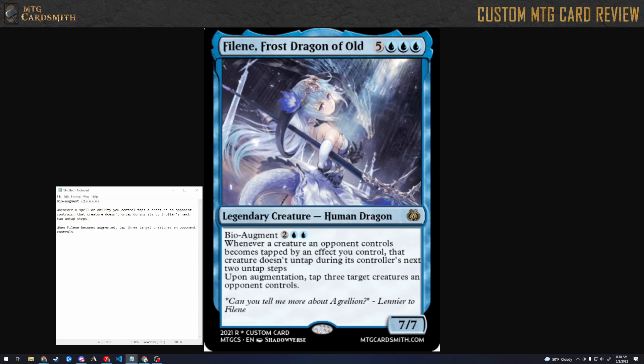The two untap steps thing — it also doesn't give you a way to track that. It doesn't put counters on anything. That's exactly my point: the reason you generally don't see things like that is because you have to keep track of how many turns something's tapped down, and it becomes really confusing. Especially if you end up staggering these things. Let's say you play her, bio augment her, and tap three things. It goes to the player's next turn and their things don't untap.